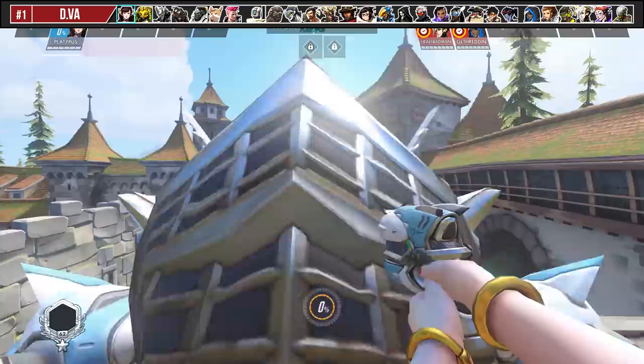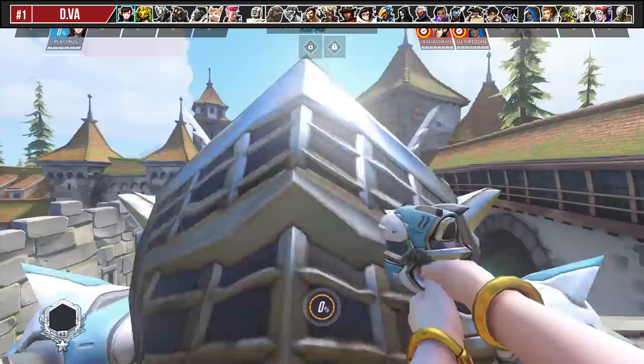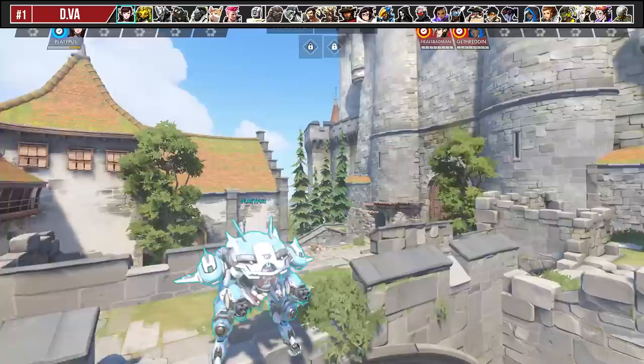If you activate D.Va's Self-Destruct on the ground — as in you don't launch it with your booster jet — you can actually push it by nudging it back and forth to surprise enemies over ledges.